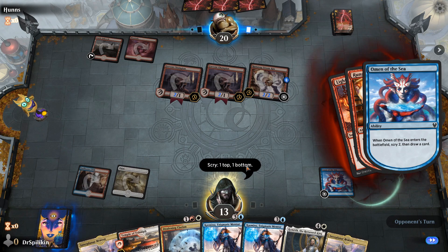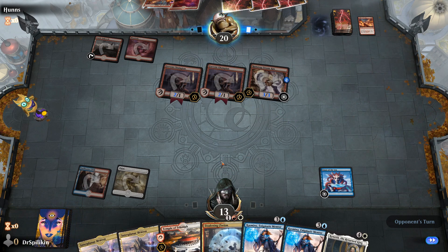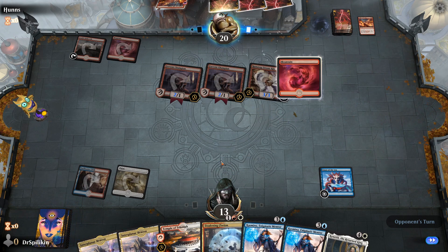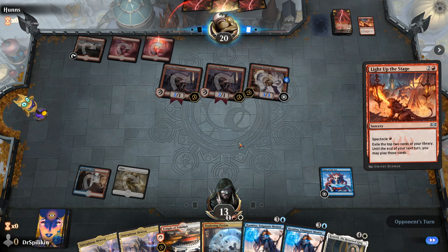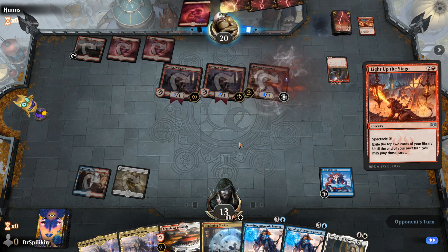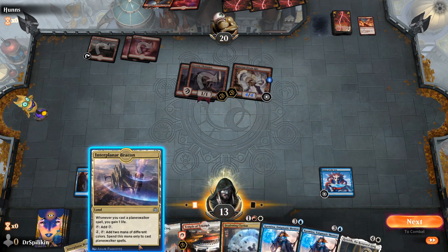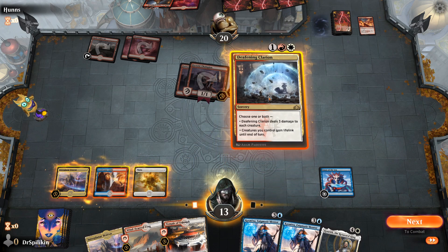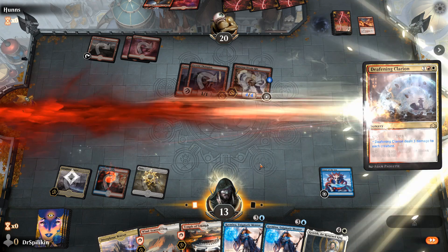We'll hope they don't draw into more land. Speaking of land, we have two off the top — I'm going to bottom Swift Water Cliffs and keep the Interplanar Beacon so that when we cast Kasmina we're getting two life off that instead of just one. That'll also allow us to get to the Kenrith. Oh no, the Runaway Steamkin is going to be big enough to avoid getting wiped by Deafening Clarion — that is definitely terrible for us.